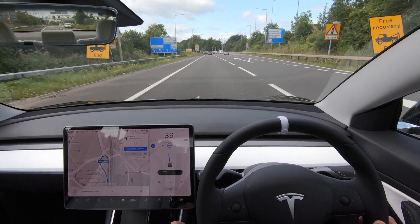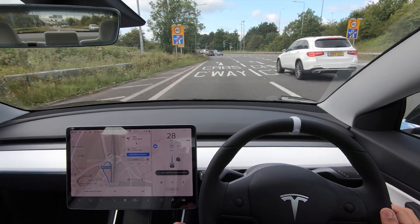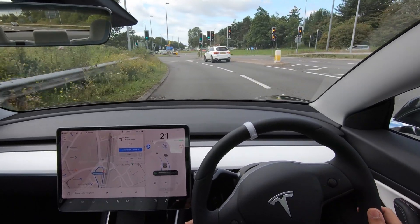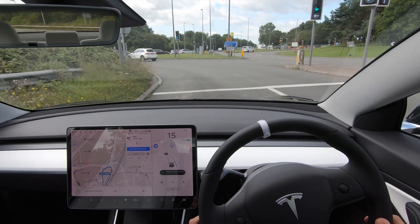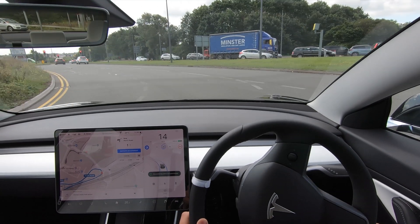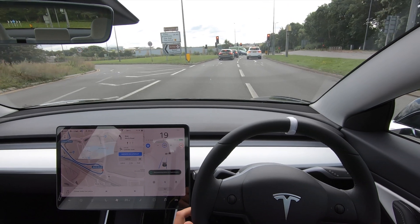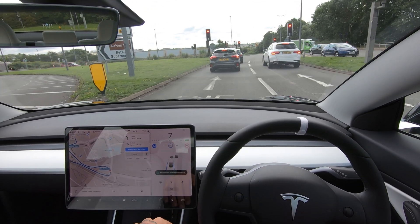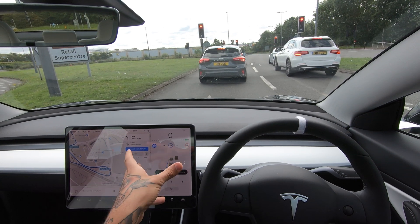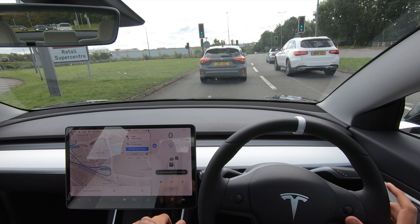We're coming up to that same little area of traffic as before, and navigate on autopilot says it's going to be ending in a few hundred feet. I'm going to try and let autopilot do as much of this as it wants to. There's no one around us — it's coming to a complete stop. That's not me; this is it doing this. It's figured out it wants to go down this lane. It slowed down almost to a complete stop and then did the corner, keeping in the same lane. Pretty impressive.